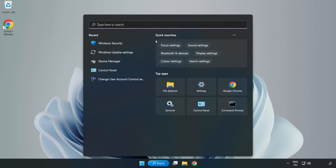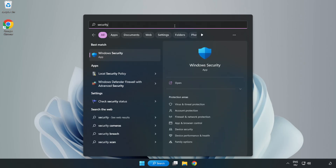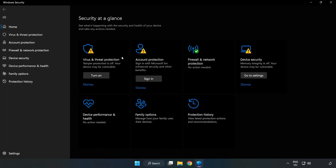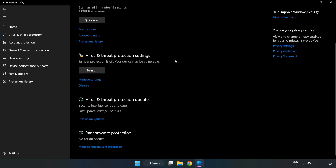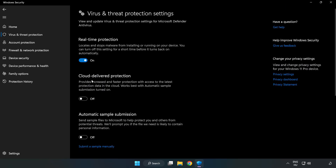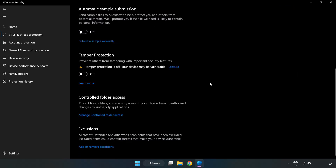If that didn't work, click the search bar and type Security. Open Windows Security, click Virus and Threat Protection, scroll down, and click Manage Settings. Scroll down again and click Add or Remove Exclusions.